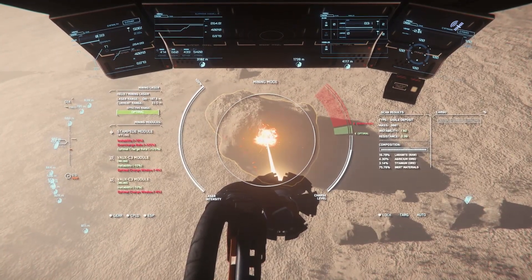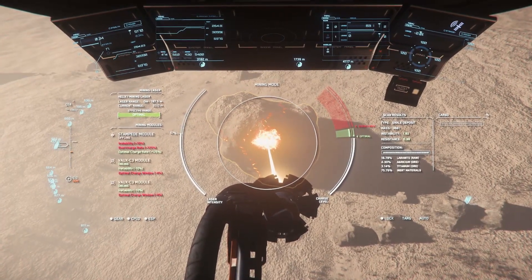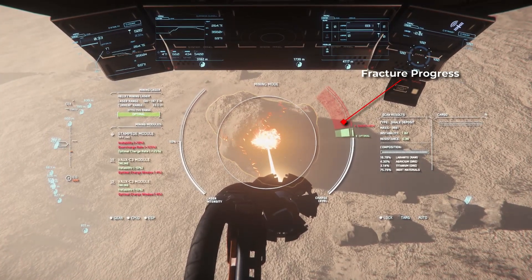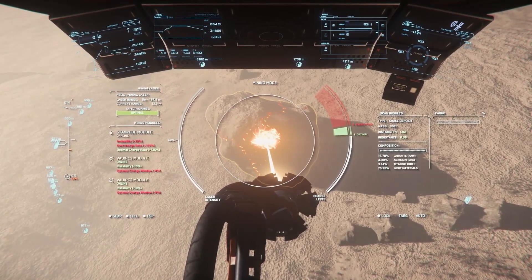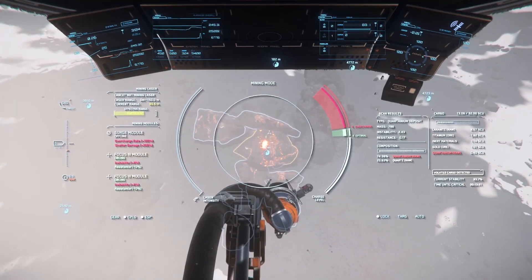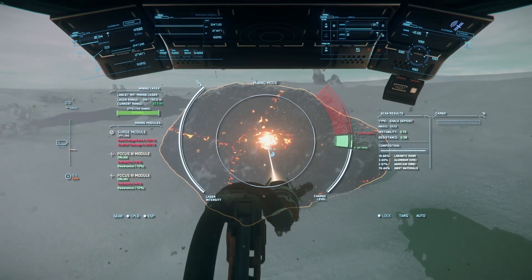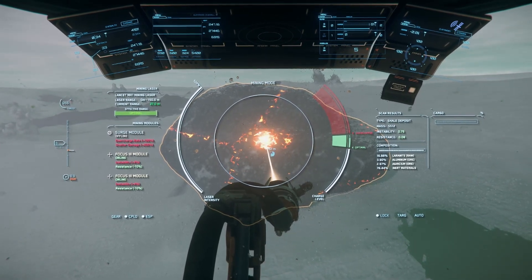Once the charge level rises into the optimal window, reduce the laser intensity until the charge level stabilizes on the vertical axis. As soon as you get into the optimal or overcharge windows, a bar in either window will start to fill in horizontally from outside in, indicating your progress towards fracturing the rock. Keep a close eye on the charge level, and be careful not to overshoot the optimal window. It's okay if the rock briefly gets into the overcharge zone, since the stored energy will decrease over time. However, if you overcharge it too much, it would be best to give the rock a bit of time to cool down. When either the optimal or overcharge horizontal bar have completely filled in, the rock will fracture.